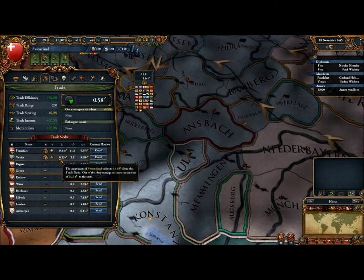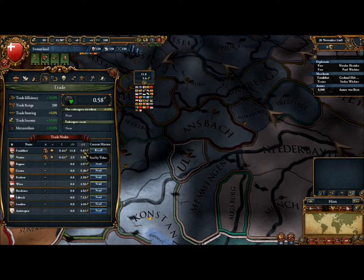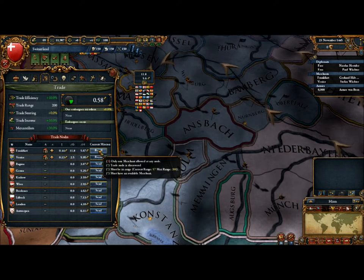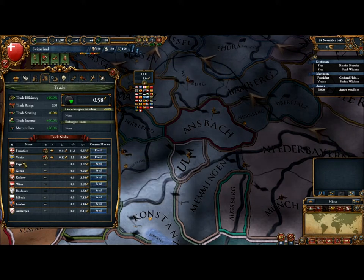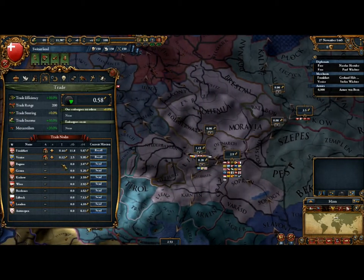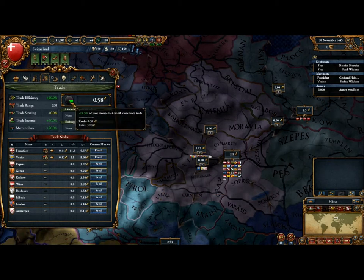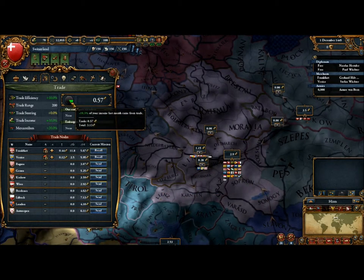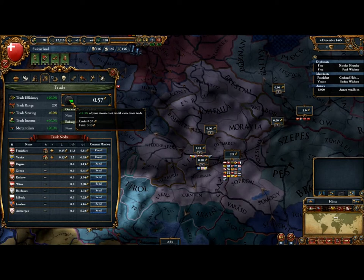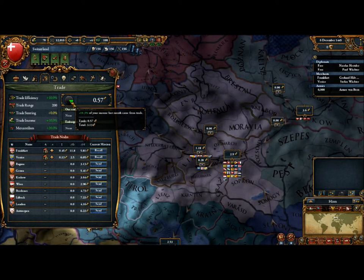This screen is really nice — it shows all active trade nodes, how much money they bring in, your trade power, and how much you're collecting, and you can recall and send merchants right from this screen without scanning around the map. There's also a little pie chart up here showing how much of your monthly income is coming from trade, so you can see how dependent you are on trade and decide whether to increase taxes or continue focusing on trade.